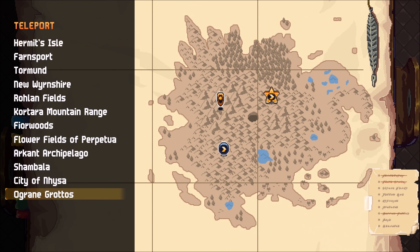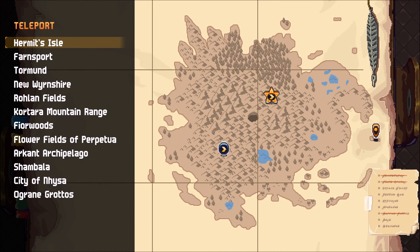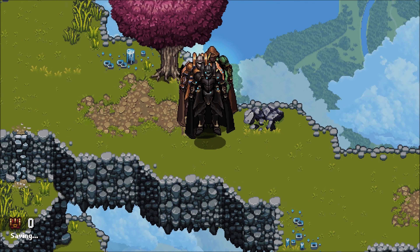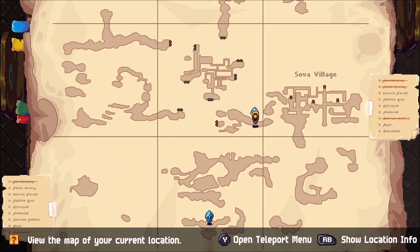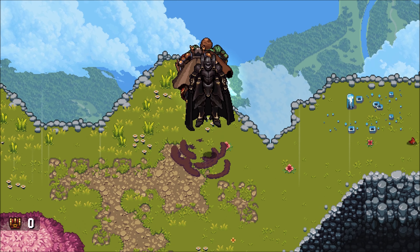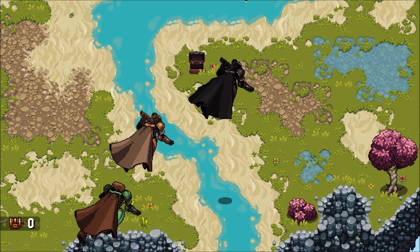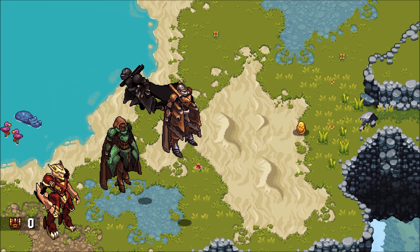When it's gone, use the teleportation and go back to Shambhala at the lower crystal — you can see we're back. Just go to the lower teleportation crystal and go back to where we found the bird, and here you can see that's the red crystal and there's the golden egg.